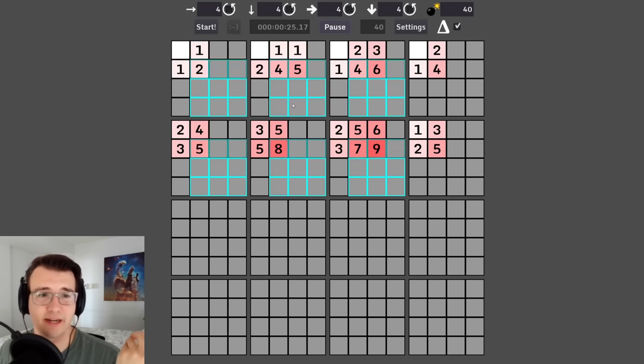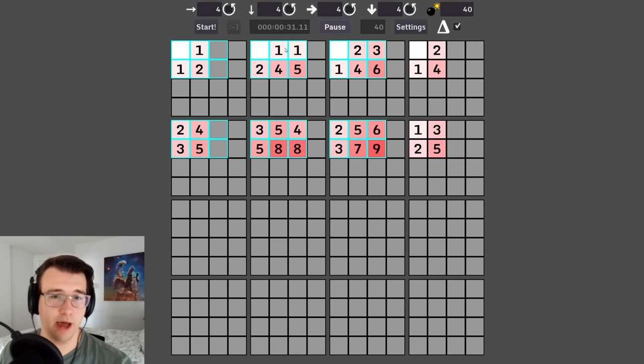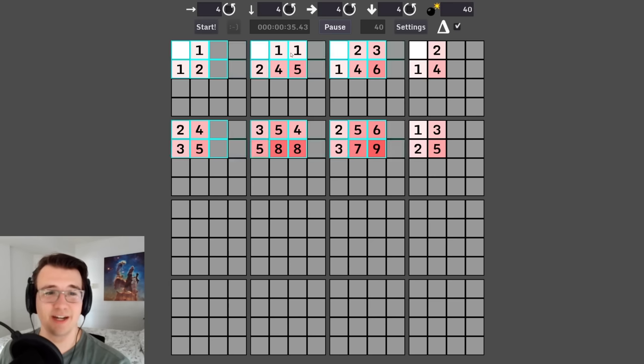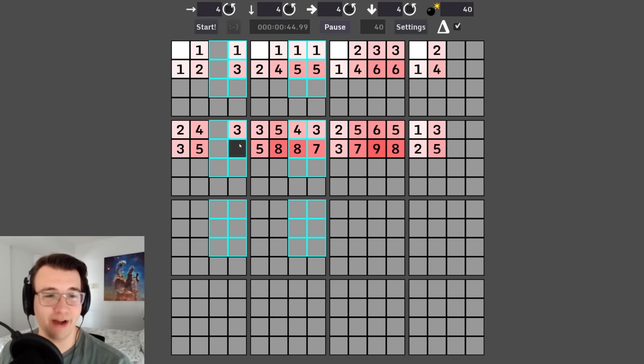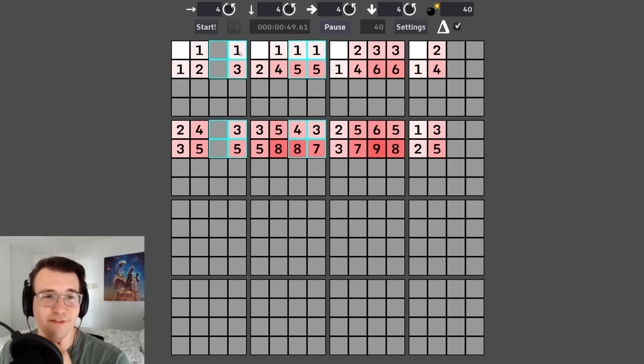Same goes from this two to this two — four new cells, no mines. As an epic start. This one to this one adds 12 cells with no mines — incredible. It's only gonna get harder now. We're seeing some pretty big numbers — a nine already, uncanny valley.